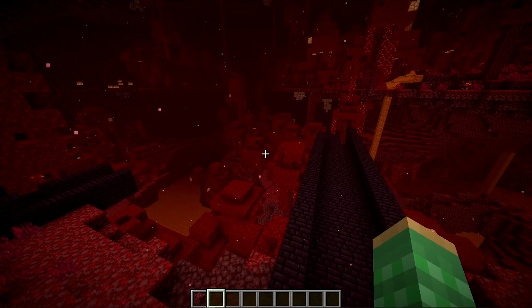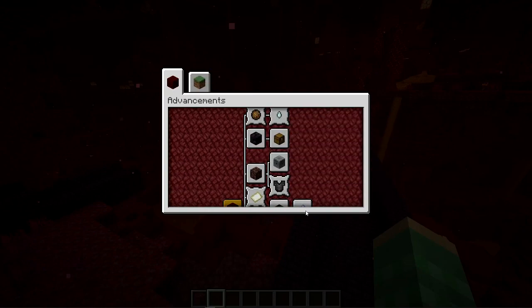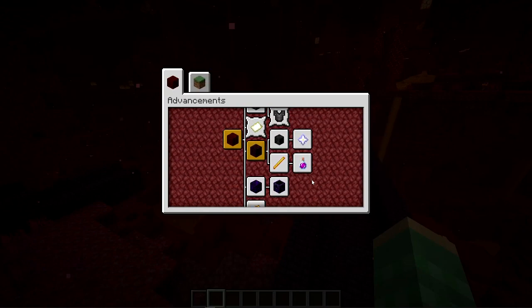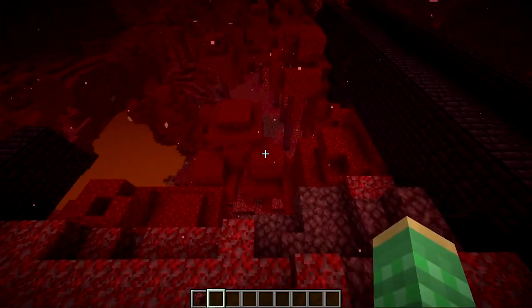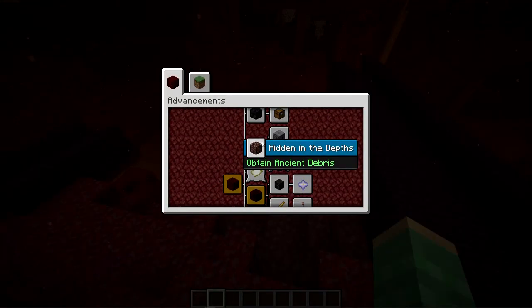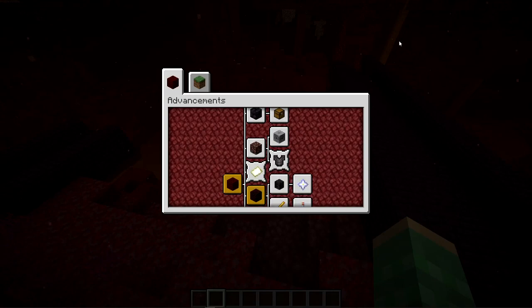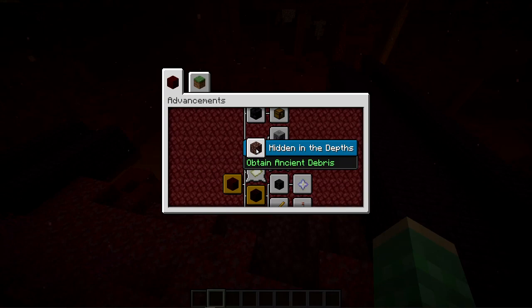The next big change is new nether advancements. When you're in the nether dimension it automatically pulls up the nether advancements tab — and there are a lot of new ones. The first new advancement is 'Hidden in the Depths' — obtain ancient debris. This is straightforward: find some ancient debris in the nether and mine it up to get the advancement. Interestingly, SliceLime had a similar advancement in his data pack with nearly the same name, even though ancient debris can be found from near the bottom of the world all the way to the top.